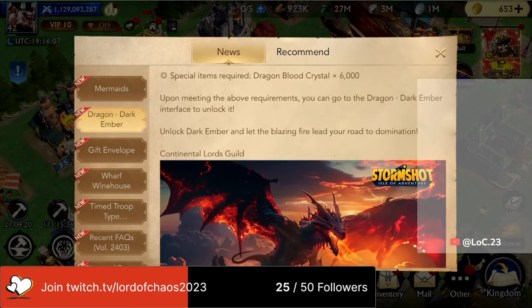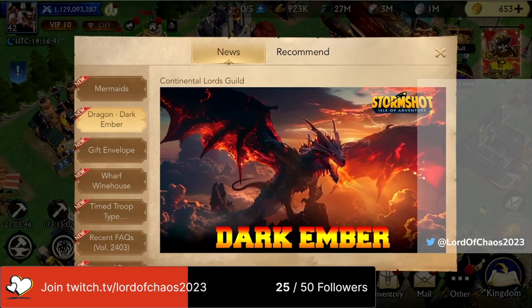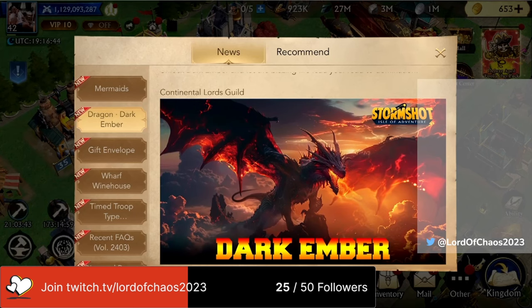If you were lucky enough to have an Iron Kong at 192 million power, you would still need 6,000 Dragonblood crystals. That's 6,000 Dragonblood crystals — in other words, you would need to have stacked 300 Warmaster chests. So definitely for you pay-to-play players, this is going to be great news. You're going to have yourself a nice shiny new mermaid available to you. And obviously if you weren't able to get Dark Ember before, you'll also be able to pick that up if you've got the necessary requirements met.